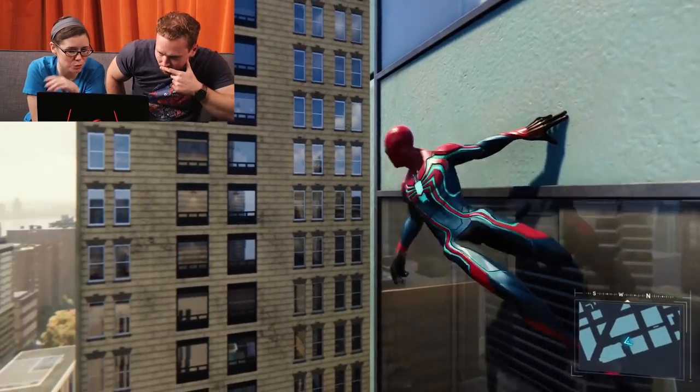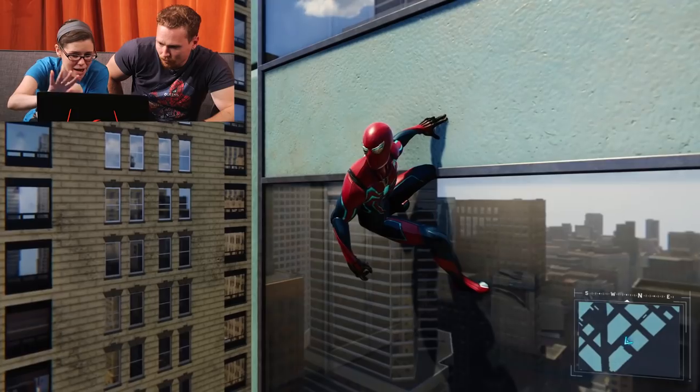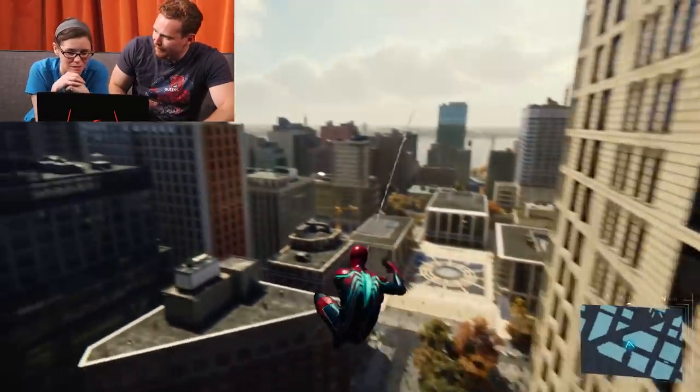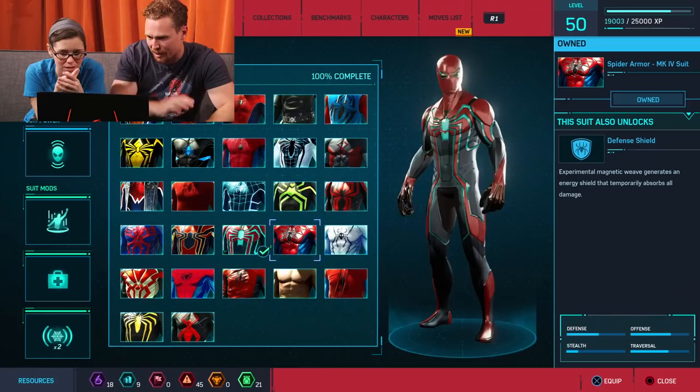Looking back at the 2099 suit, I was surprised how much consistent blue you see from the back — there aren't many design elements to break it up. In the comic he has a web cape, which blocks a lot of the blue. They chose not to include the cape here, so you get more of that solid blue.